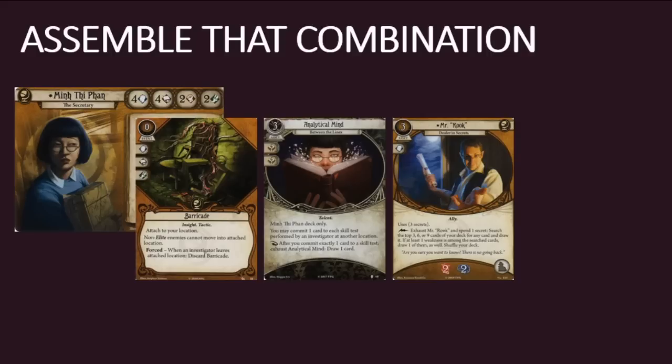Mr. Rook is ideal if there is one card that is vital to your strategy, or you're playing some sort of complicated combo deck with a lot of moving parts, since he does give you three bites at the apple as a free-triggered ability. For example, if you're playing a Minte Fond deck that plans to barricade itself in a location and dish out skill cards to other investigators with Analytical Mind, Mr. Rook will help you get that combo running much more quickly.